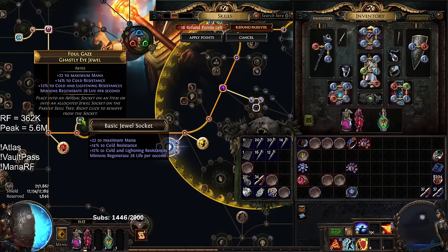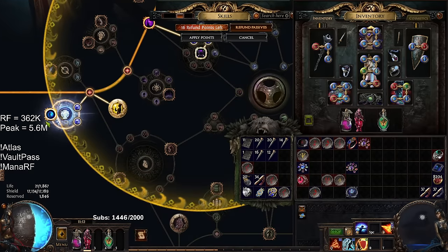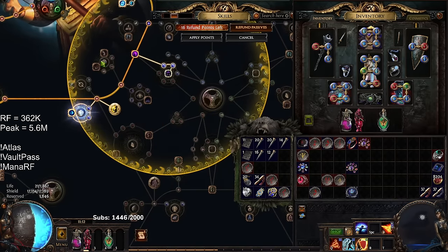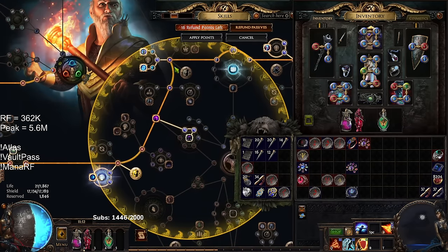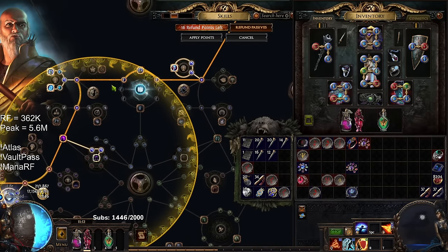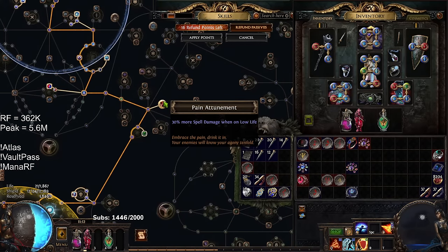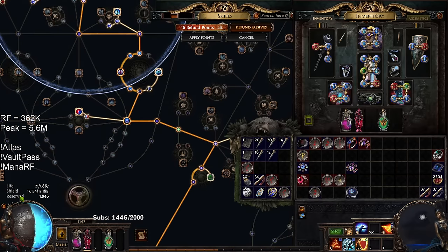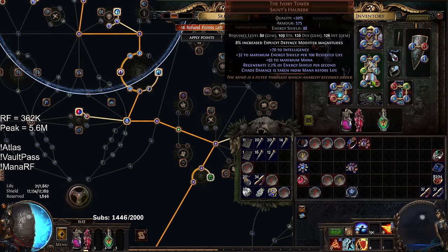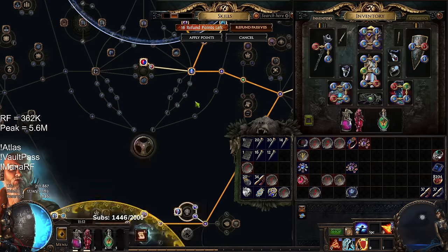Coming down here, I have a random Abyssal Jewel to help overcap me for maps. You can see pretty much the Mana Mastery all over here — your primary goal is picking up Mana. Originally when leveling, you grab all of your adjacent life nodes. There's no reason not to. Swing up, grab all of your Mana nodes. Pain Attunement is a massive damage over time multiplier because we are always at low life. The low life is circumvented — chaos damage hits the Mana pool with Ivory Tower before it hits the life pool. And with Coruscating Elixir being permanent, it has to hit the Energy Shield pool first, so that part doesn't even really matter.